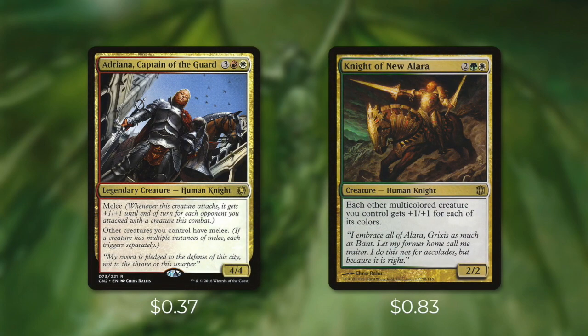Next up, we've got two creatures that can not only power up themselves but also all of our other creatures. Adriana, Captain of the Guard, not only has melee but she also gives all of our creatures melee too. Melee means that whenever this creature attacks, it gets +1/+1 until end of turn for each opponent you attacked with a creature this combat — so at the very least all of our creatures are going to get pumped up by one, but even more if we attack multiple opponents. And then there's Knight of New Alara, which gives each other multicolored creature we control +1/+1 for each of its colors. Every single creature in this deck has two colors, so it gives them all +2/+2. But what's probably even more impactful is that it gives our commander +5/+5, making Niv-Mizzet Reborn an 11/11 flyer — a two-hit kill.